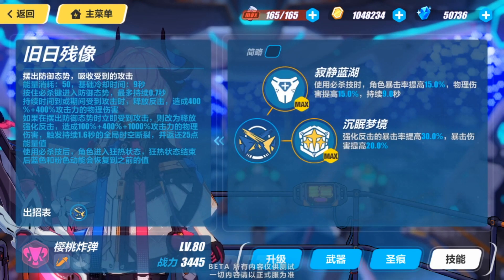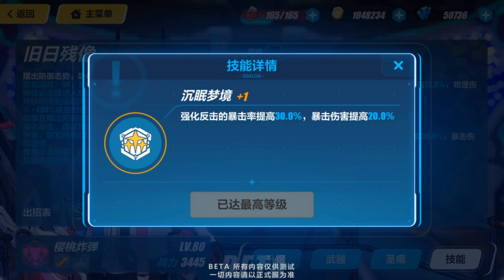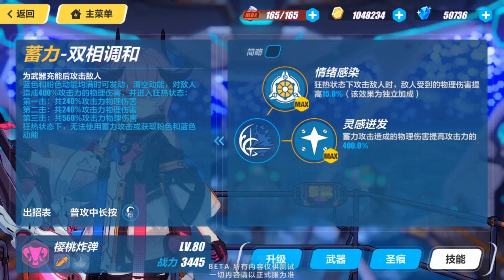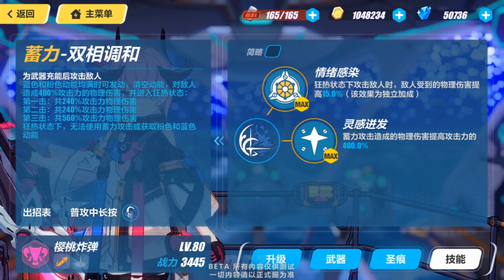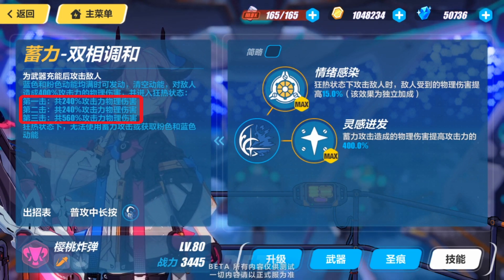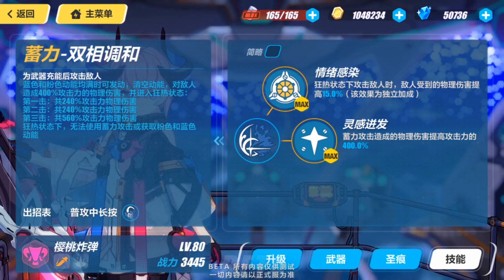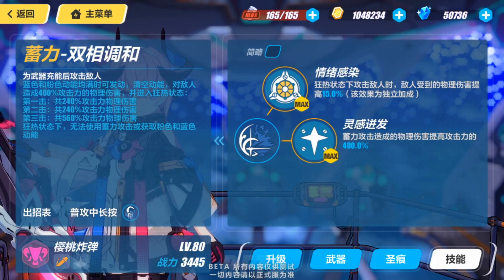Onto the ultimate skills passives: 15% critical rate, 15% physical damage for 9 seconds after using an ultimate — it was previously 20% physical damage. Triple S skill: perfect counter gains 30% critical rate and 20% critical damage; previously this one was 20%, so we get an increase. The next numbers might be a little scary but hang in there. Charge attack: when both gauges are filled, hold the attack button to deal physical damage and enter Frenzy — the damage has been changed from 1,200% to 400%. The three phases also get a drop from 300/300/600 to 240/240/560. Honestly, I'm not concerned about this because throughout the entire version 1, I've practically never used the charge attack at all. That's also why Kafka is not recommended, because you rarely ever get to use a charge attack.